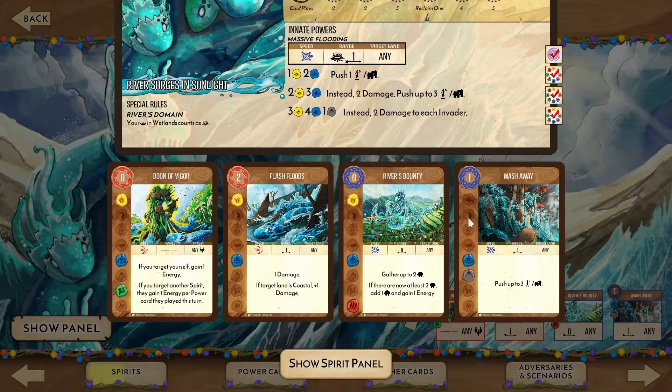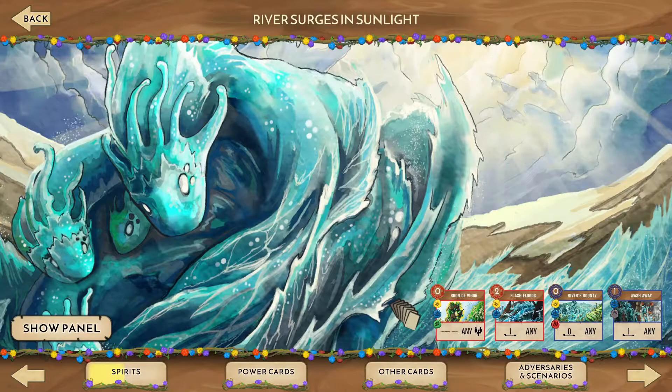As a control spirit, it's important to use our resources as efficiently as possible and realize that everything is a resource, not just our cards and energy. Even our presence and blight on the card can be used or sacrificed to ensure the progression of our goals. River Surges in Sunlight uses control to channel the invaders to a single land where the final tier of Massive Flooding can have maximum effect. Keep that in mind as we proceed now to the demo game.